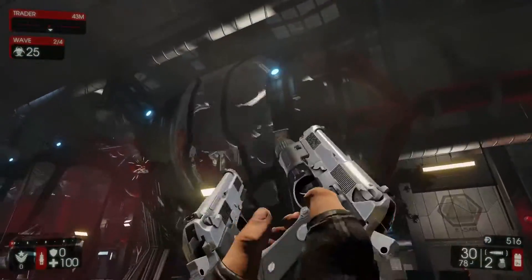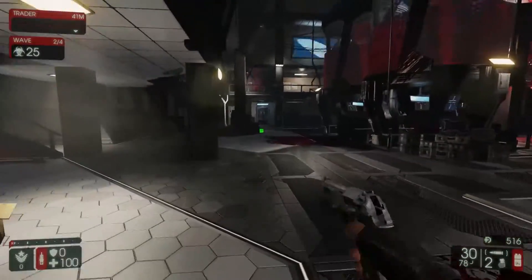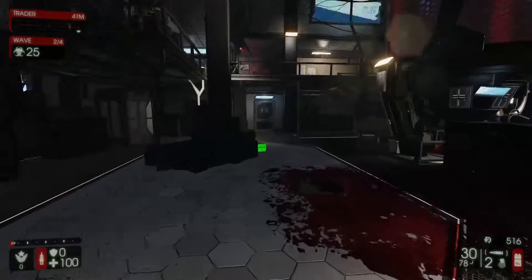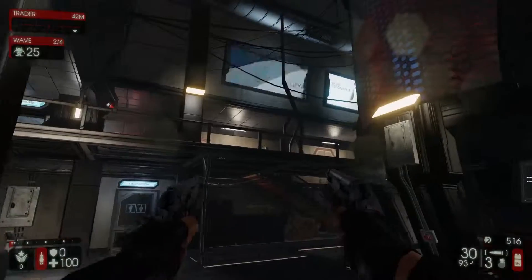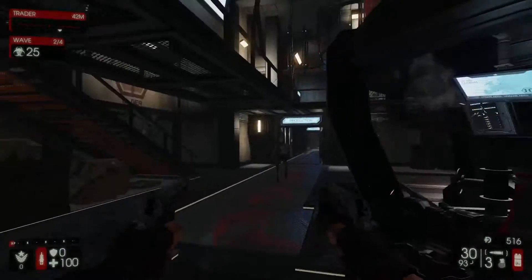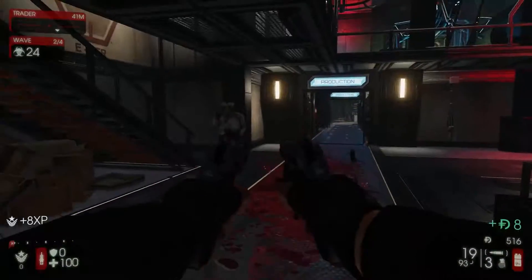We're on the dual pistols now. You see me looking around pretty quickly because wow this looks so pretty. Then I'm like, oh crap, I gotta turn around quickly. That's an ammo pickup — sometimes you can find them on the ground. The game knows if you didn't buy enough ammo, I guess. I don't know.